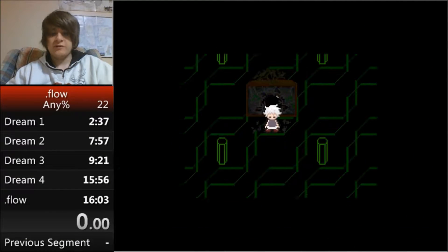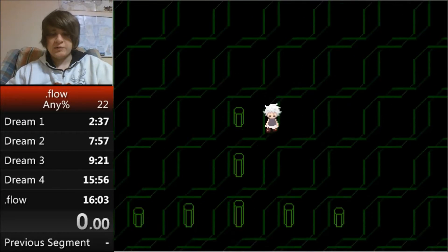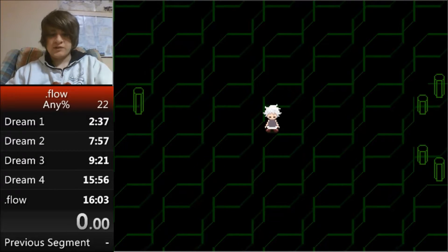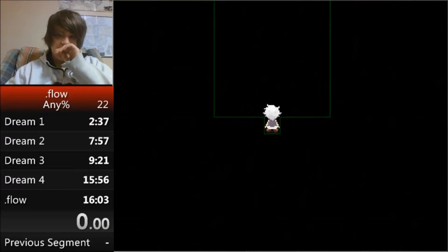There are some pretty good visual cues here: head straight over, see these poles, line up with them, and as soon as you see the four poles in the corner of the screen you want to land in the opening and head up.